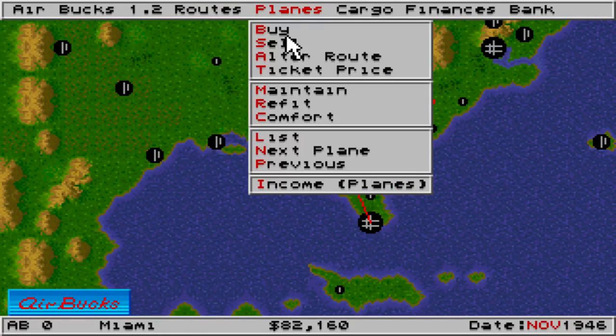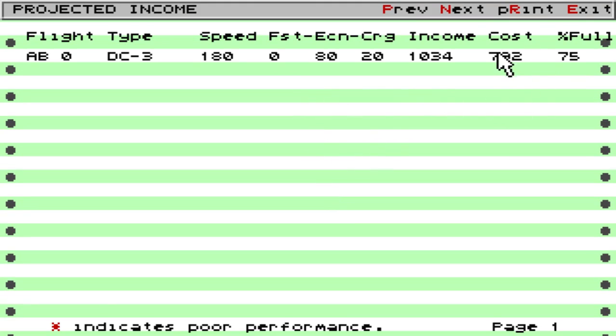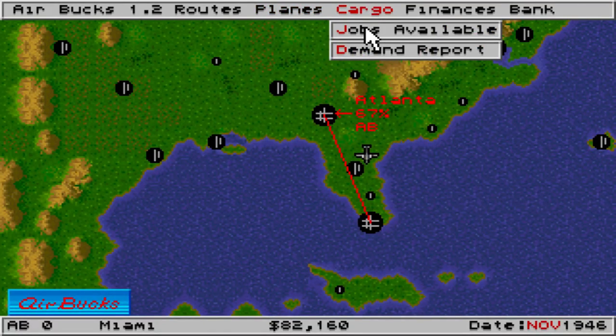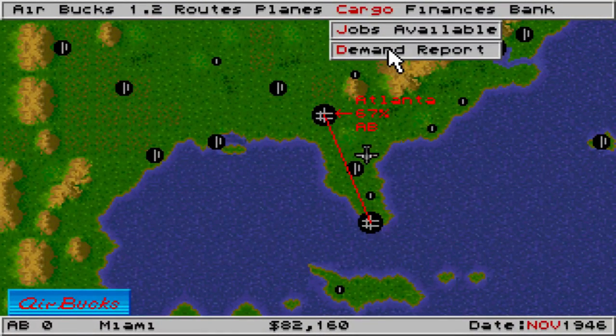These are all the routes. We can, of course, buy and sell planes and alter our ticket prices. We can refit the current plane and make it more comfortable by, for example, introducing quality staff — but of course that's going to cost us more money, so we're not going to do that. We can look at the income of our planes, seeing how much money we're making and how much it's costing us. Cargo — as the game advances, there will be specific cargo jobs available all over the world, and we can send specific planes to go pick up that cargo and make a pretty penny.